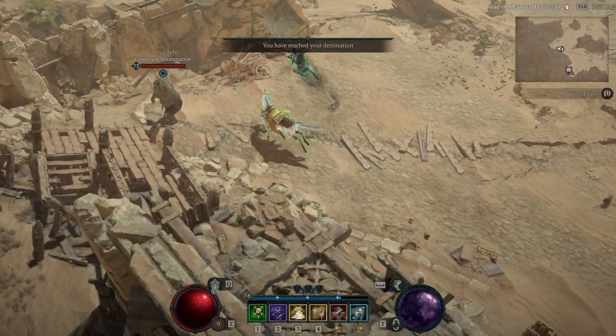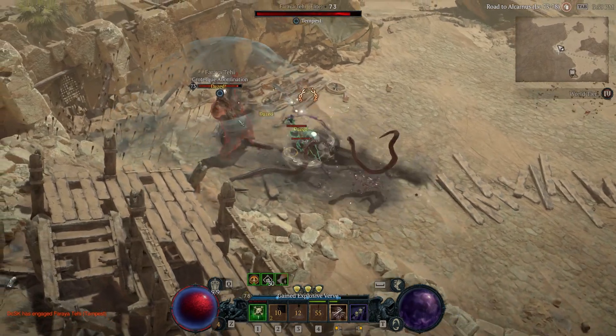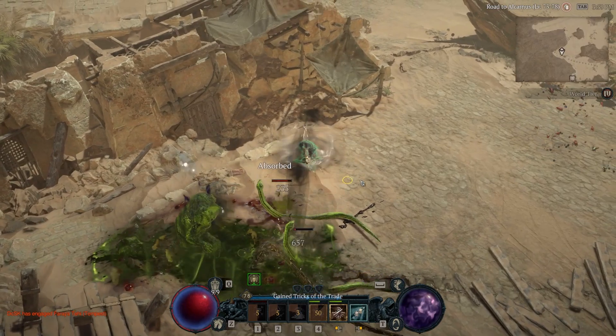Upon reaching the designated area, you need to take notice of the monsters around the area. It is better to take them out first before engaging with the boss himself, or you can prepare yourself with some AoE skills to take them all out at once.